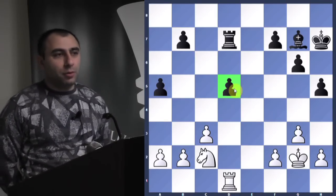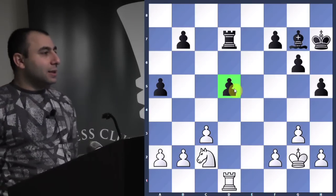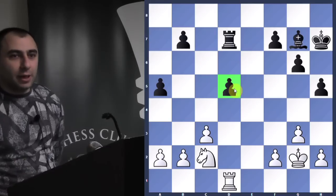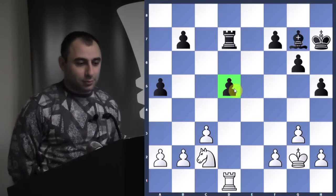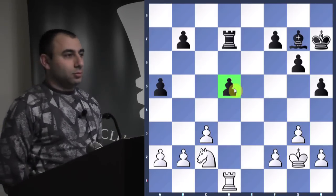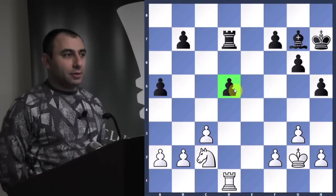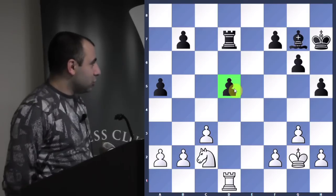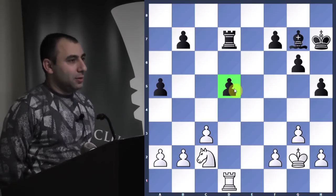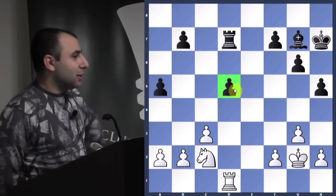When the pawn is by itself in the middle of the board, we call it an isolated pawn. Now, in order to win the pawn, you have to first attack it. But the danger is that the opponent can advance this pawn and exchange it. So you have to make sure you play the right move. What can you do to win this pawn in the middle of the board?